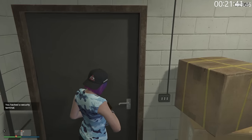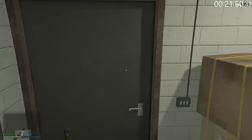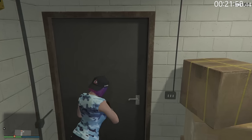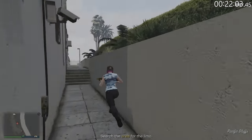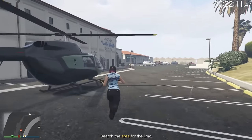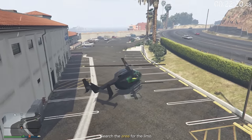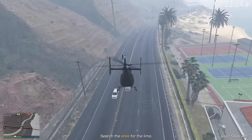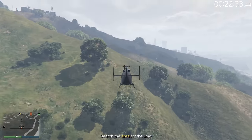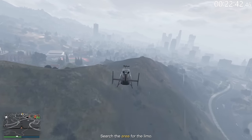Now you've got to leave and go back to your helicopter, but unfortunately you have to wait for Imani to stop talking. Now this is the part where you may want a vehicle that has homing missiles. We're going to an area — it's a search area for the limo. If you don't know all the limo spawns — and I don't even think I know them with 100% confidence — it's probably better to use something with homing missiles, because when you fly over the area the homing will lock onto the limousine, making it very easy to find.